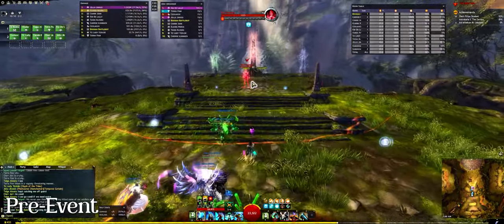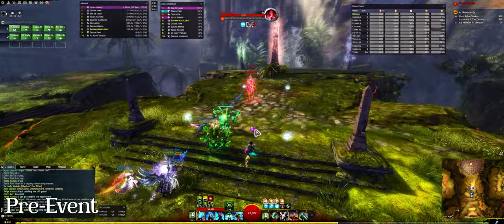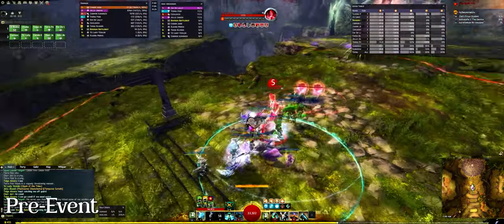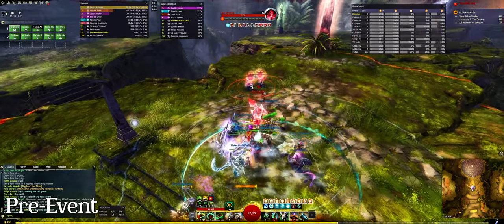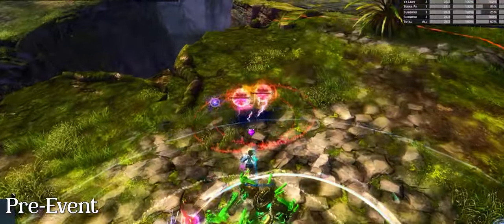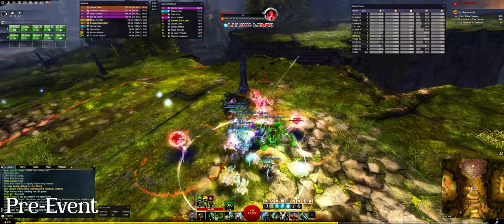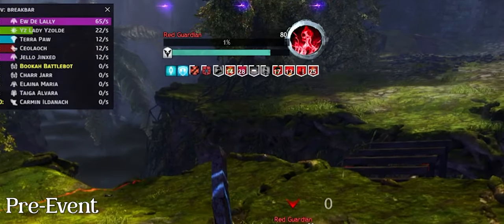The Red Guardian is only vulnerable to condition damage, hence the need to have a few Condi DPS players. It also constantly spawns floating red orbs, which will slowly move towards the group and inflict pain when they're nearby, so here's where you'll want to use those pushes and knockbacks to keep them off-group. Once Red Guardian hits 1% health, it will gain a defiance bar, so simply break the bar with CC skills to defeat it.